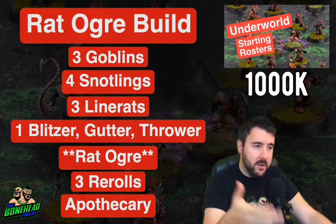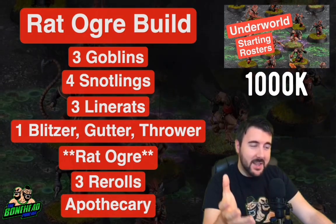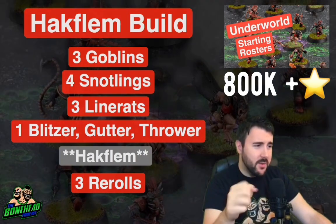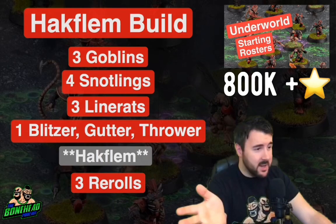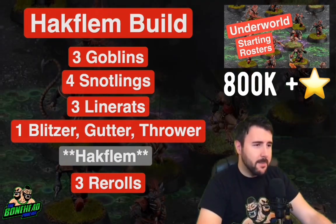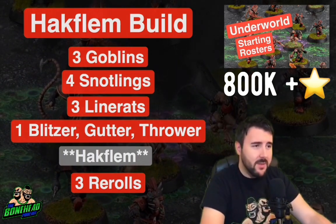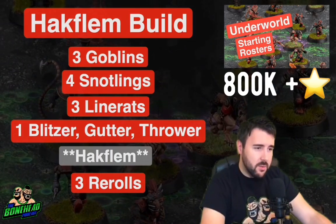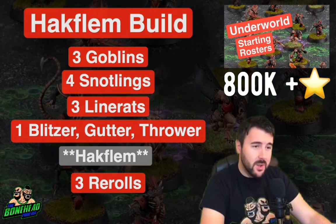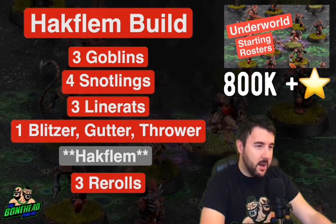You can drop the Apothecary, drop a Snotling, pick up that 4th re-roll if you want to go that build. The Troll build came in at 990k TV and the Rat Ogre build at 1000k TV, so there's very little spare cash in either of those builds.